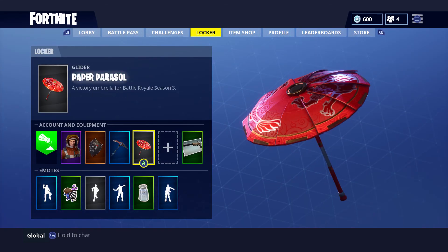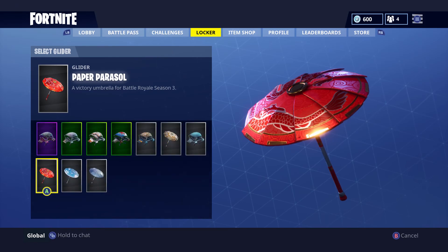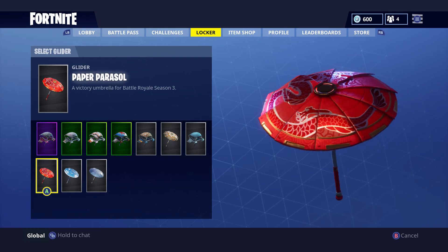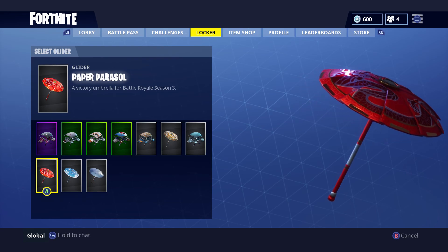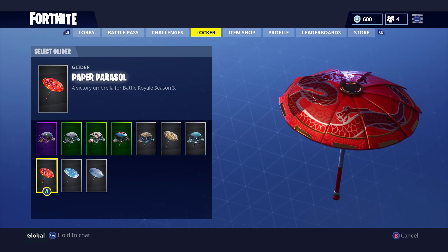Another addition in Season 3 is the new Victory Umbrella glider, which you earn by winning a match. It's called the Victory Umbrella for Battle Royale Season 3. I already won a Victory Royale today in my second game, so I got this — and I think it's super cool.